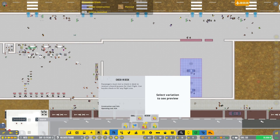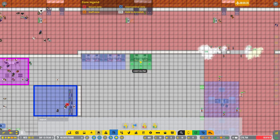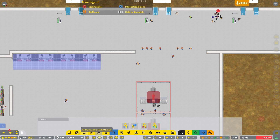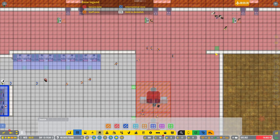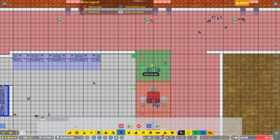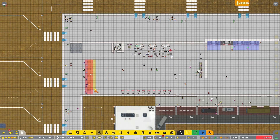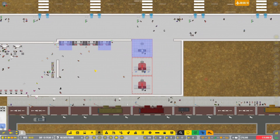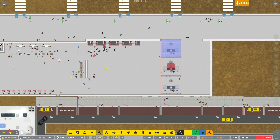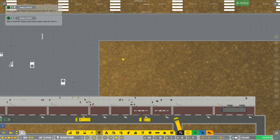I want medium check-in desks. We are not dealing with baggage until we have a permanent place for baggage to be - so that's gonna be way down the road. Can I get a third medium security desk? Third - there we go. All right, we've already got people checking in!